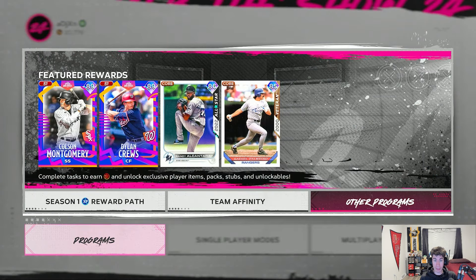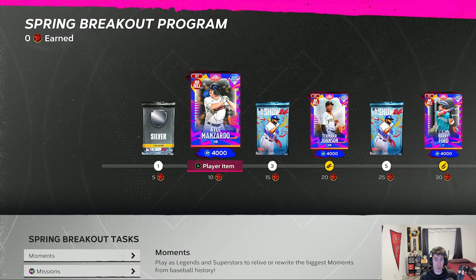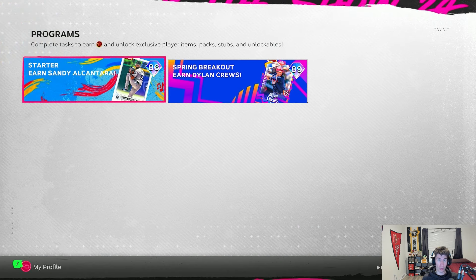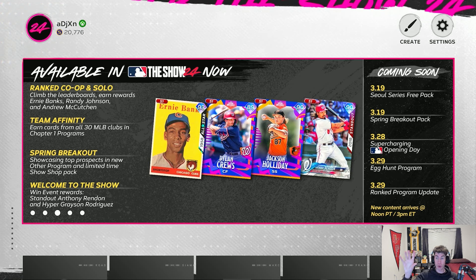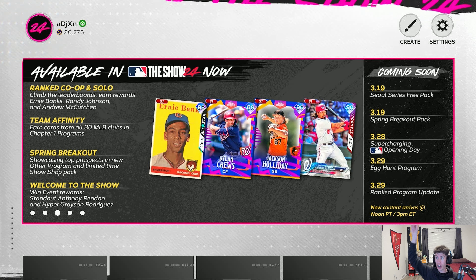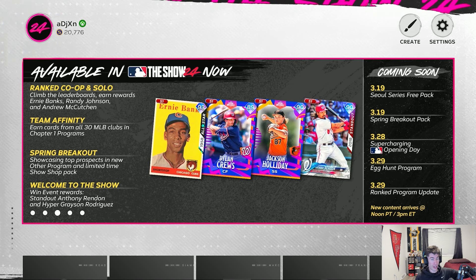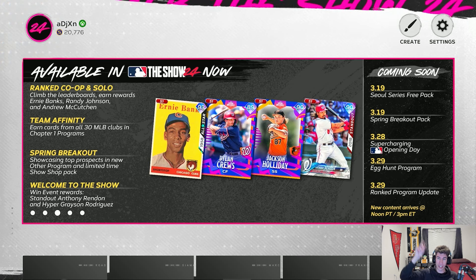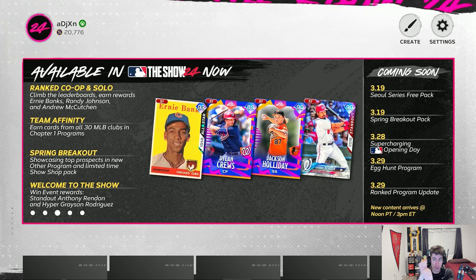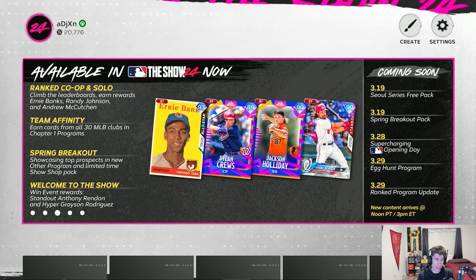I'm curious down in the comment section how you're feeling about the first couple of programs and these spring breakout cards. Before I end this video, I just wanted to point out the schedule. On the left we've got what's available now in MLB The Show 24, and coming soon: on March 19th there's going to be a Soul Series free pack, and also on March 19th it looks like we get our second Spring Breakout pack.